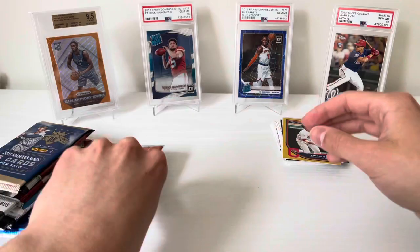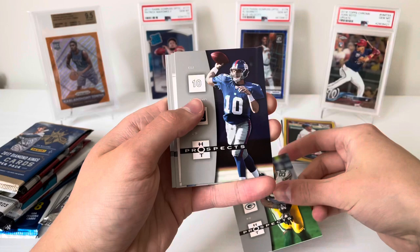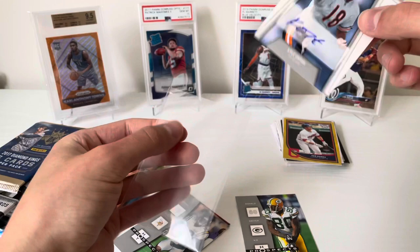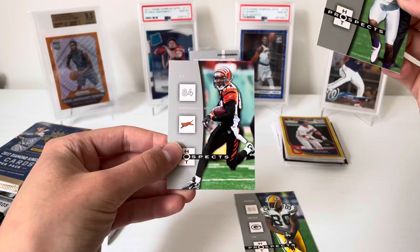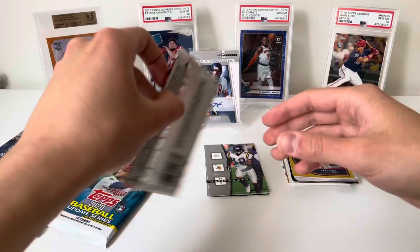Inside Hot Prospects '06 — usually you can tell beforehand they're a little fat if we got the mems. Donald Driver... looks like we got maybe an insert. Nice Eli Manning. There we go — and we got an auto, and it's Kyle Orton! That's so funny. So we're restarting the hit streak — not the greatest hit, but it is an auto. Kyle Orton, legendary Bears quarterback. I'll put that on our little stand here.